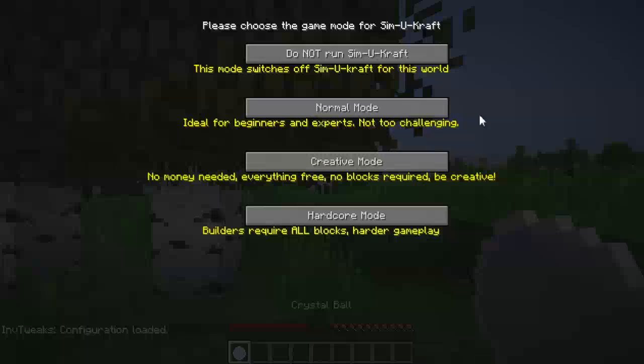The options on this launching screen are: do not run SimuCraft — this mode switches off SimuCraft, we don't want that. Normal mode — ideal for beginners and experts, not too challenging — it's tempting. Creative — no money needed, everything free, no blocks required — definitely don't want that one. Hardcore mode — builders require all blocks, harder gameplay — that's the one that we want.